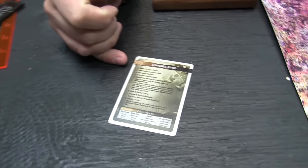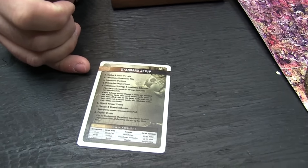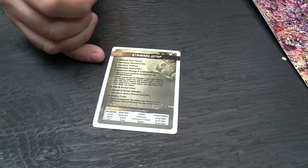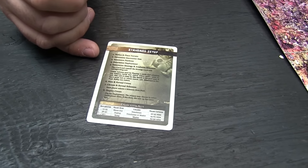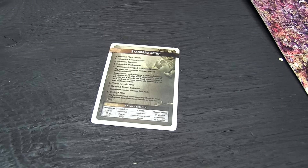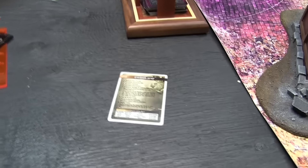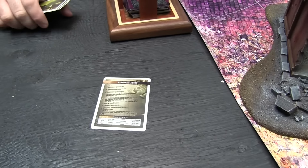Next, we've determined our encounter size, which is going to be 25 Soul Stones. You both picked a faction — Mike's playing Guild and Ash is playing Neverborn. Strategies and schemes are next. Strategies is the primary thing that we're playing for — there are five of them. You'll flip a card right now and tell me what suit it is.